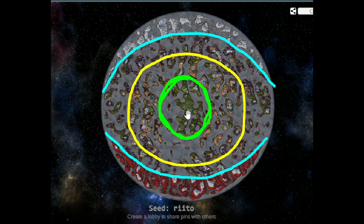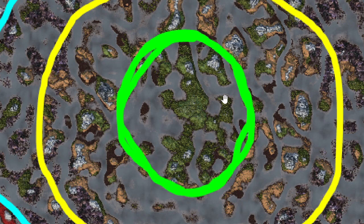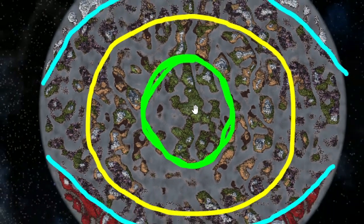In the center of the eye, you have the spawn spot. That area — let's call it the center of the eye — is quite safe. You're going to find meadows and not much else: meadows and black forest, and then sometimes mountains, and occasionally a swamp. Then you get into the inner ring, and this is where you start encountering the plains biome. You'll also find more swamps and more mountains.